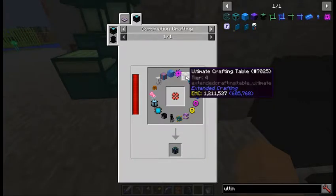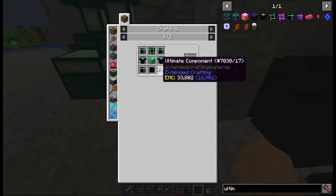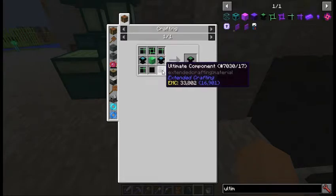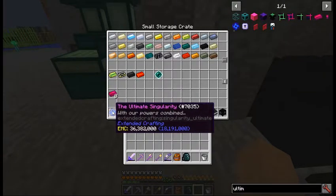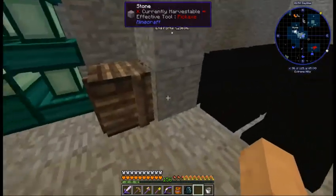Next thing on the list: the ultimate crafting table. I went ahead and just went through all the steps, made all the different little pieces, and put them in the ME system as patterns. I crafted two of these ultimate crafting tables - one is going to be used for the recipe here and the other one I'm going to actually craft on to make other stuff.